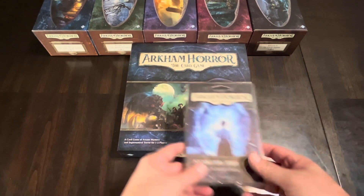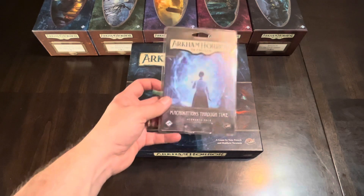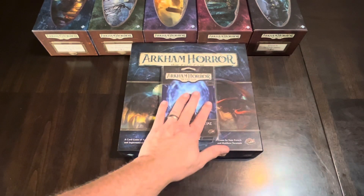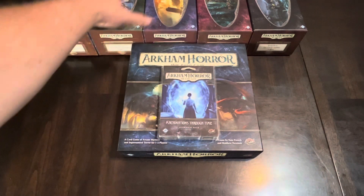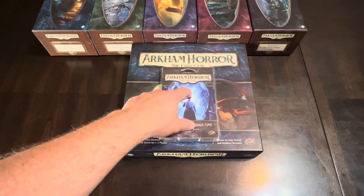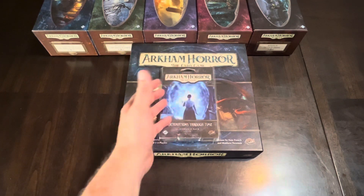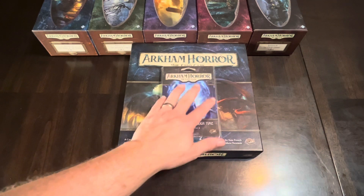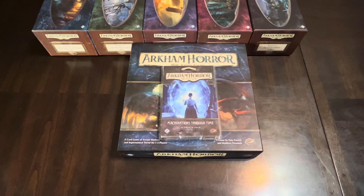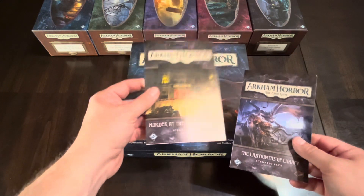So the Pallid Mask is a scenario pack that's part of a cycle. This one — Machinations Through Time — is a standalone. You can play it as part of a cycle as a side path, and there are rules for how to handle that, or you can play it as a complete standalone: just pull out some characters, get some friends, and play. This is my third standalone. The other ones I have are Labyrinths of Lunacy and Murder at the Excelsior Hotel.